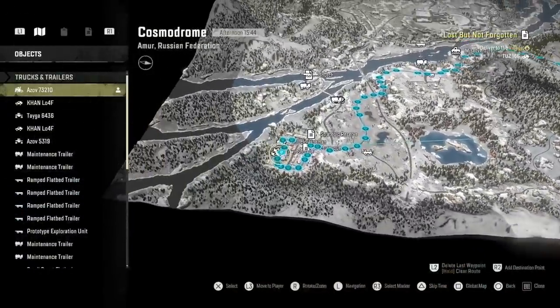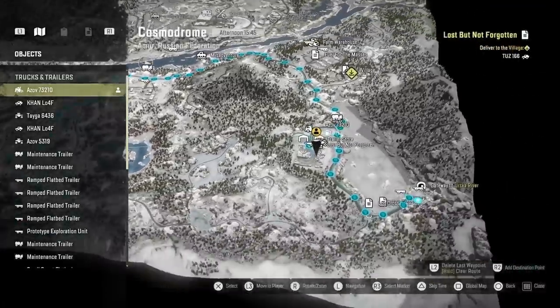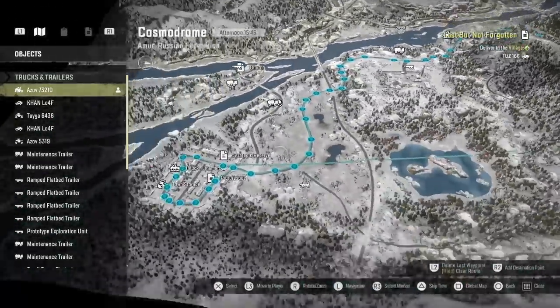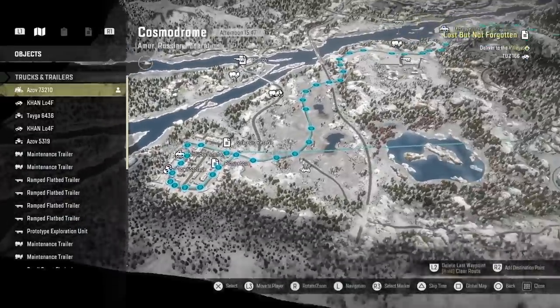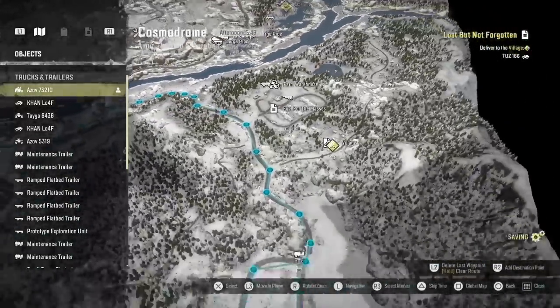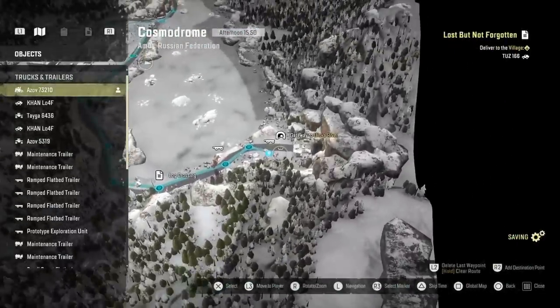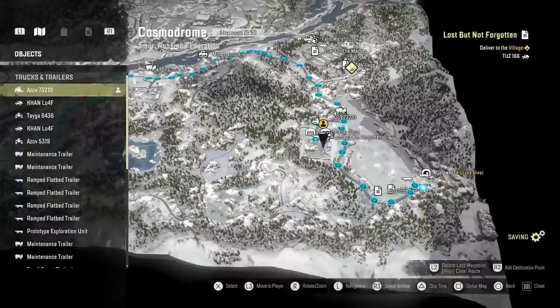Starting on Cosmodrome, I cut a lot of this footage out. Starting from the garage, I'll follow the main road, wiggle round there, get the metal beams, double back on myself, back past the garage, grab a little bit more fuel, and then through the gateway to Ersker River.